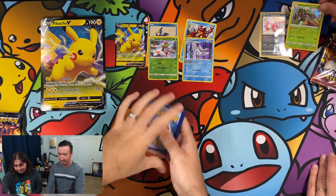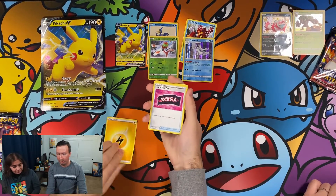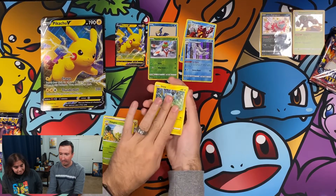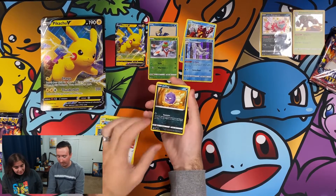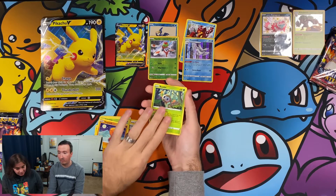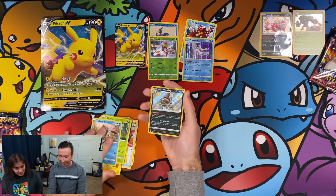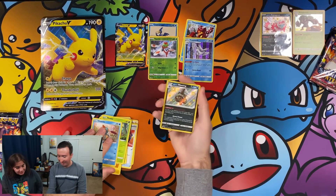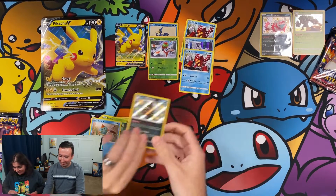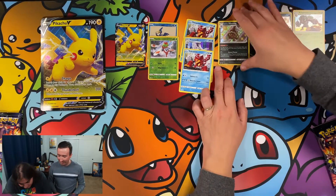Let's see if these last two are big ones for us. Lightning energy, Team Yell Tower, Rusted Shield, Eldegoss, Shinx. This is a small set so we're getting a lot of repeats — technically it's a large set because you're supposed to get all the shiny vault ones as well. Galarian Wheezing, baby shiny, nice, and another Volcanion.